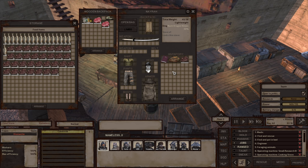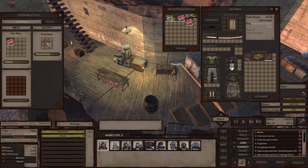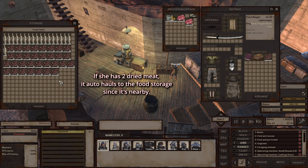When she cooks, whenever she uses the cooking stove over here, it will automatically go into her inventory. And from her inventory, it will automatically go to the food storage over here. As you can see, I don't have hauling to food storage — it's automatic.